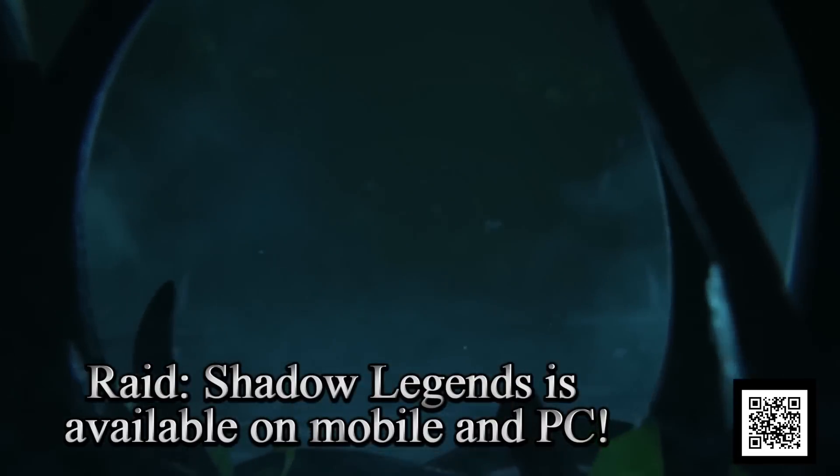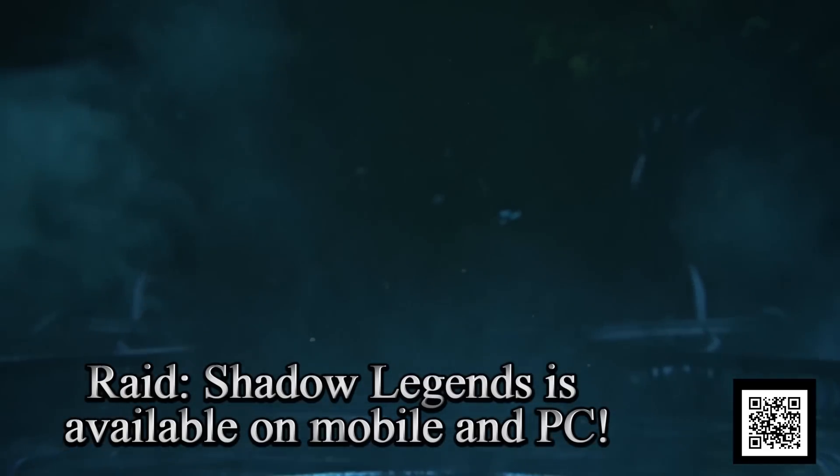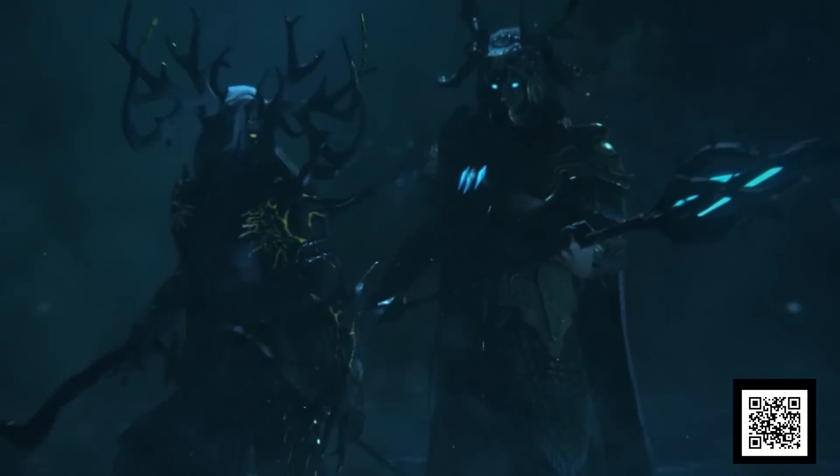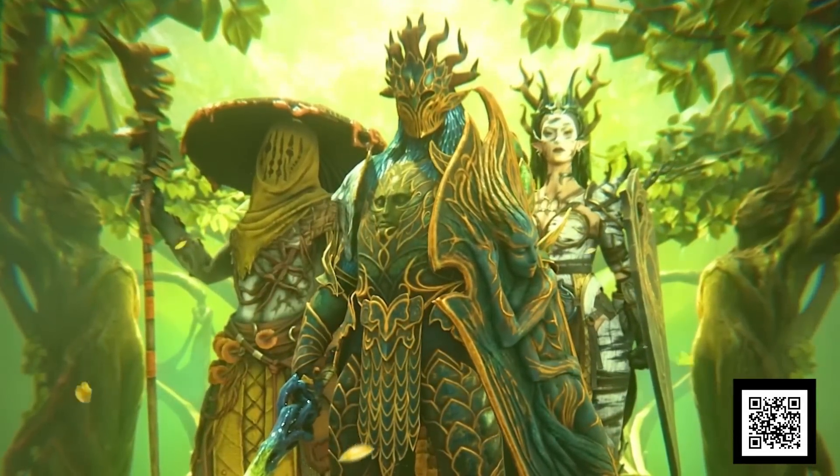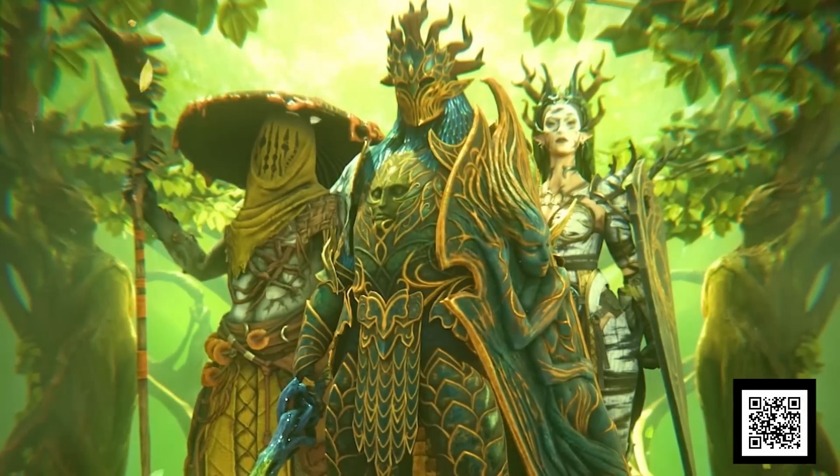Let me take a quick minute to tell you about everyone's favorite new faction in Raid, the Sylvan Watchers. Instead of being basic and building a city on the ground or in a cave, the Sylvan Watchers made their home in the Mistwood, a huge jungle east of Teleria. Don't expect to walk in the park if you try to visit the Sylvan Watchers — if the beasts don't try to kill you, the Sylvan probably will for trespassing on their land.